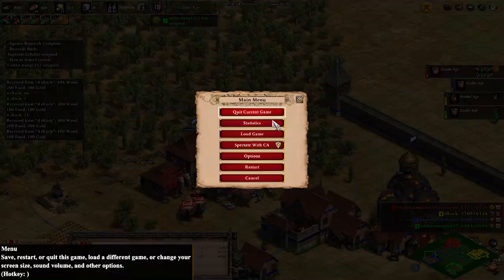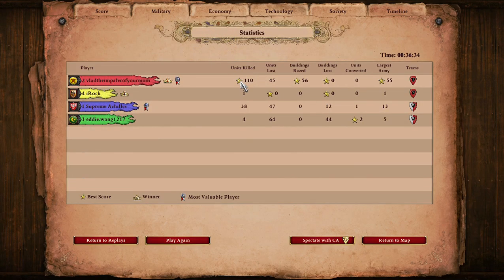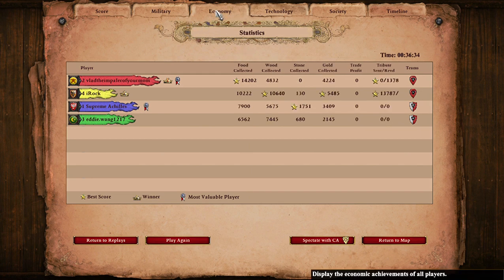Let's quickly have a look at the stats. Military numbers: I killed 110 — thanks to the slinging of Iroch — and lost 45. They killed 42 respectively. Eco: food collected — 14,000 food; Iroch had 10,000, so he would have given me a lot of food. We pretty much won the eco. They've got more stone, but their castles and town centres just melted to the sheer number of elephants and elephant rams.